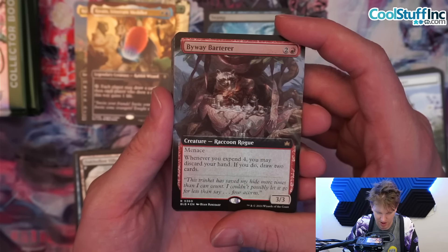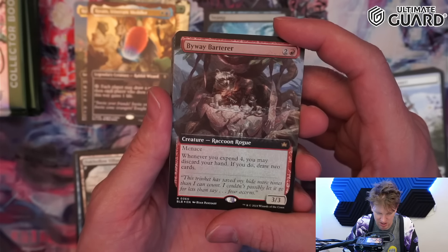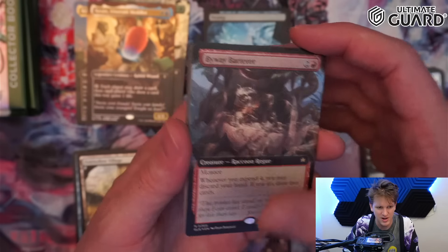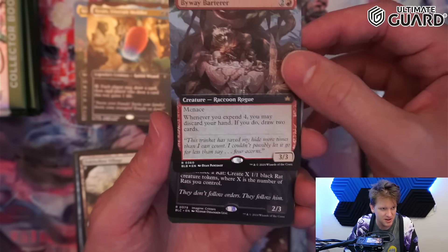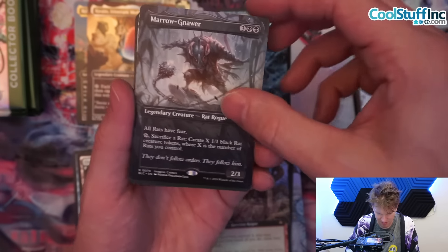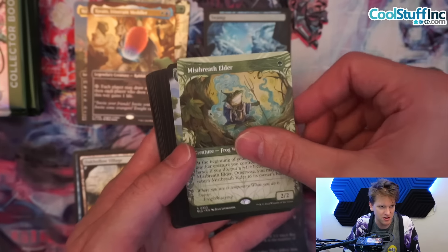Byway Barterer: two and a red, three-three menace raccoon rogue — whenever you expend four, you may discard your hand, if you do draw two. I ran into this in early access — a couple big mana raccoon decks trying this card, it was all right. I hope it does well because this is a full art foil. Marronar — I have a foil one already. Mist Breath Elder.